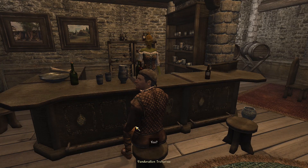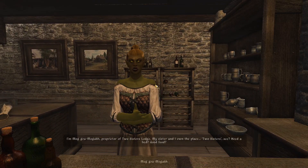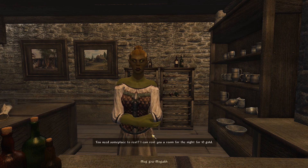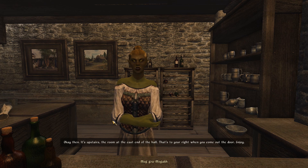I'm Magra Mogak, proprietor of Two Sisters Lodge — my sister and I own the place. Need a bed? Good food? 'I'd like a bed.' 'I can rent you a room for the night for 10 gold — it's upstairs, the room at the east end of the hall, to your right when you come out the door.' Only 10 gold! My sister Ugak Ramogak runs the Grateful Past Stables — she's the quiet one, I'm the talker.